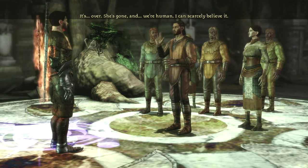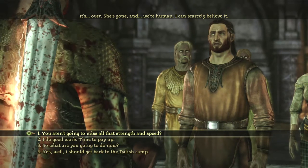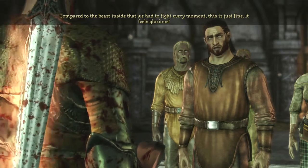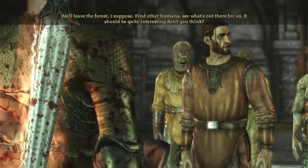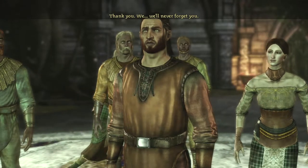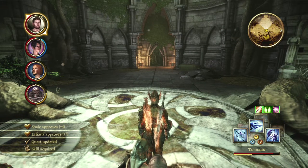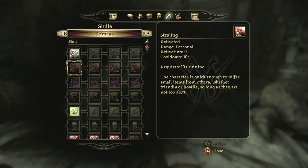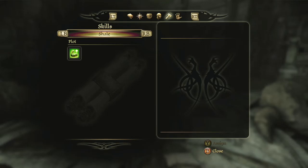She's gone, and we're human. I can scarcely believe it. You aren't going to miss all that strength and speed? Compared to the beast inside that we had to fight every moment, this is just fine — it feels glorious. So what are you going to do now? We'll leave the forest, find other humans, see what's out there for us — it should be quite interesting. Thank you, we will never forget you. Shale and Leliana approve, and a skill was acquired. Shale got a plot skill — that's weird.